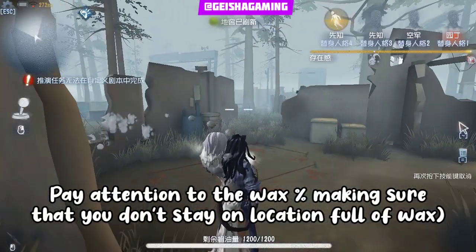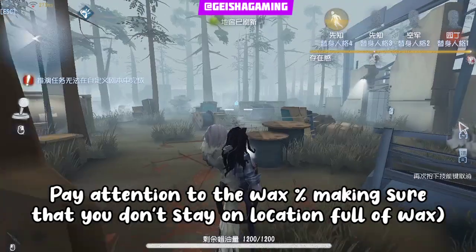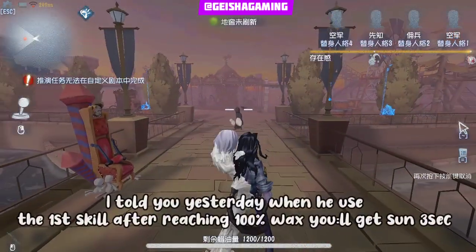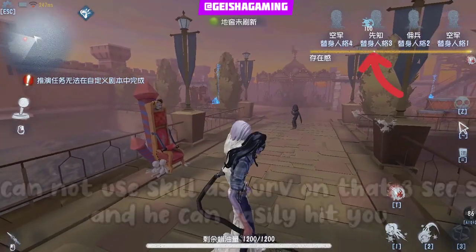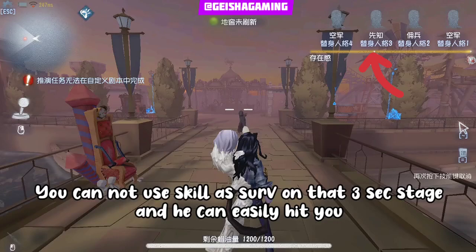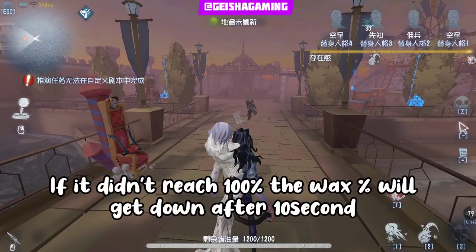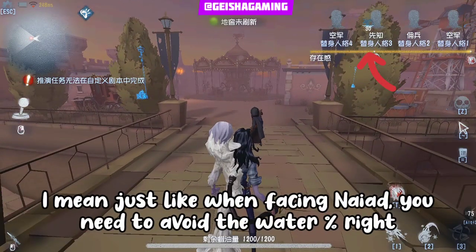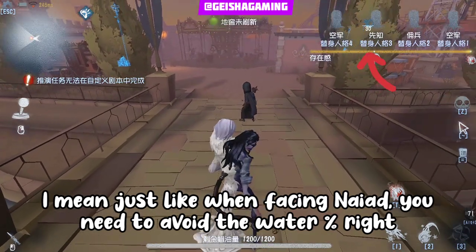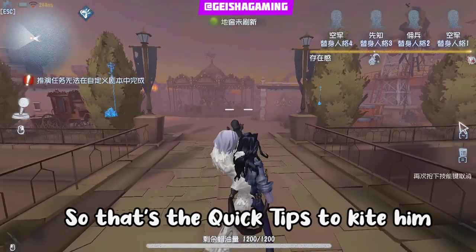Do transition kiting, and pay attention to the percentage of the Wax — make sure you don't stay in the same location when it's full of Wax. When he uses the first skill and you reach 100% Wax, you get stunned for about 3 seconds where you can't use skills or move. But if he didn't reach 100%, the Wax will go down after 10 seconds. So just like facing Naya where you avoid the water percentage, facing Wax Artis you need to avoid the Wax percentage.